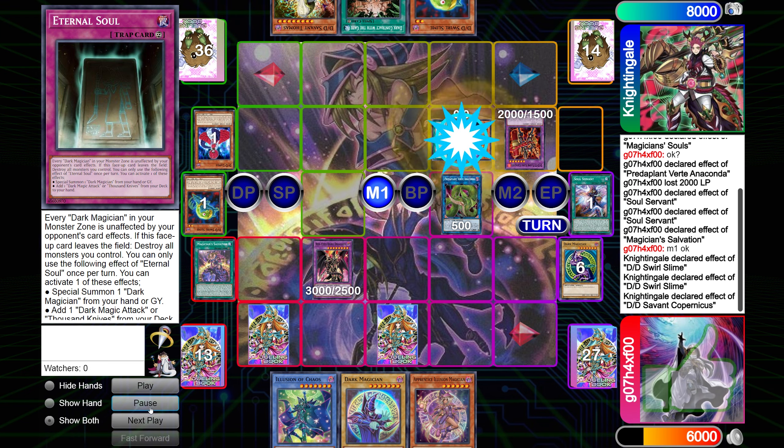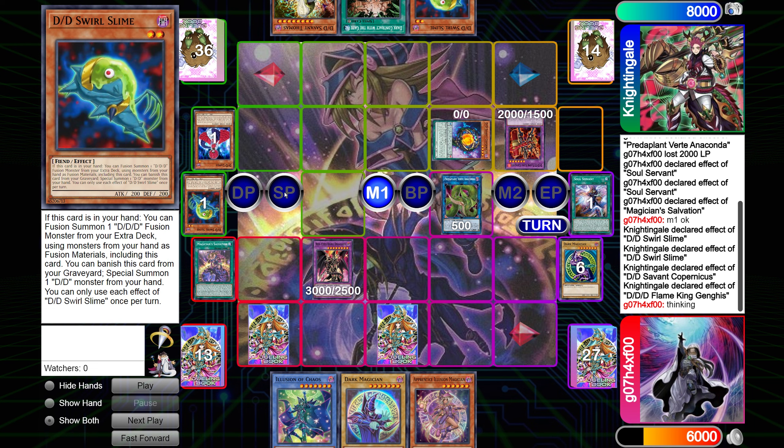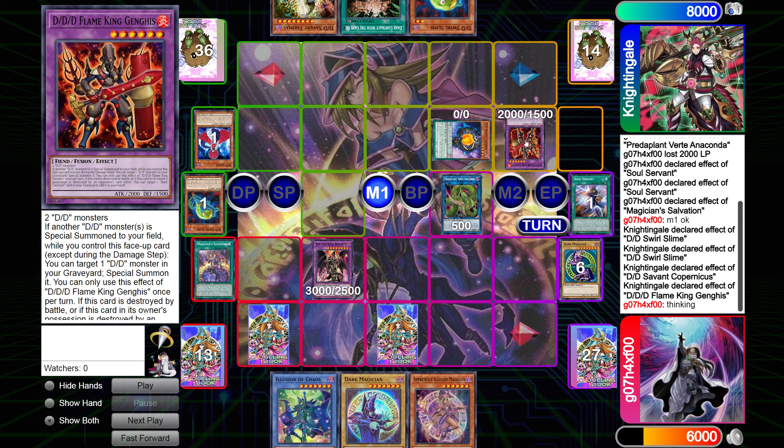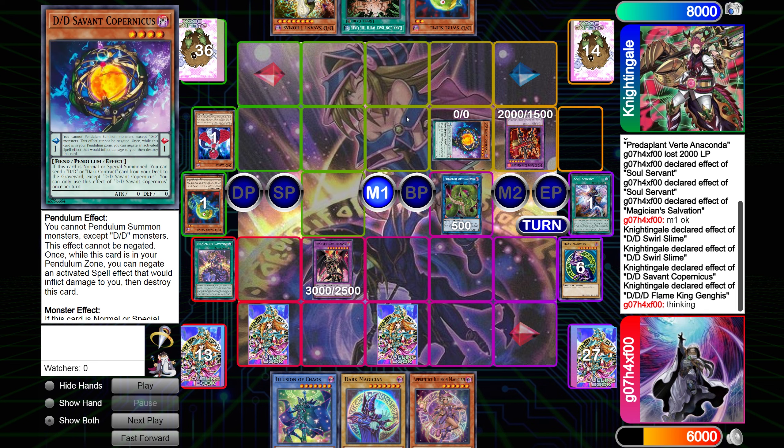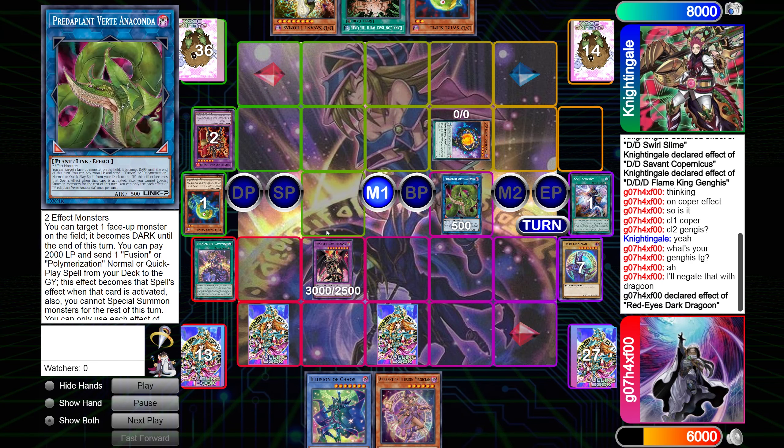So Genghis. I'm not familiar with DDD decks — this is relatively new. Pac played it at YCS last weekend and got top 8. He got a bunch of support in Battle of Chaos. My understanding, though very limited, is that the negate point you want is Flame King Genghis — this is your primary negate. Kepler is the one that searches, although maybe Copernicus. I'm pretty sure Flame King Genghis is the correct negate point. If you're more familiar with the DDD deck, feel free to comment down below if I'm talking sense or if there's a better negate point. I do negate the Flame King Genghis.